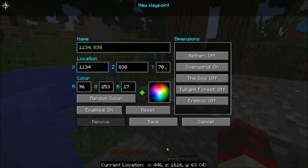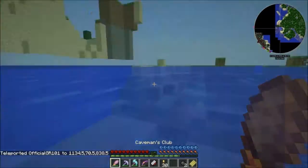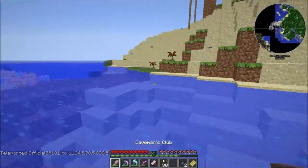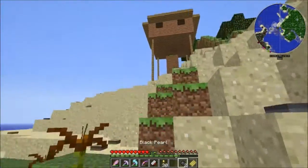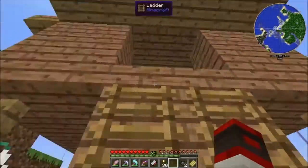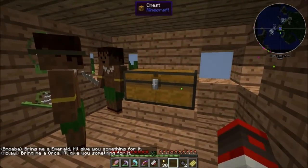Let's do a 70-block drop - that's into the water so it shouldn't hurt us. It didn't hurt us at all. I like this. Coal, coal, coal. I don't know if you guys have seen this before - this thing is pretty cool. There's some very exotic people in it. I should have came up to this as a surprise. What is in here? Bring me an emerald and I'll give you something for it.